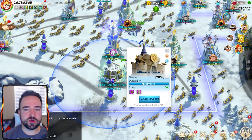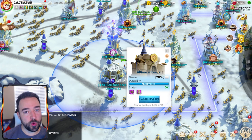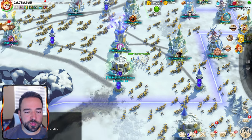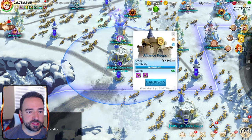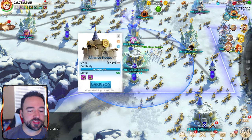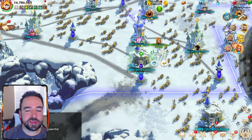In today's video I'll explain how good alliance keeps are and how to use them properly during war. Alliance keeps are pretty straightforward. You build them on territory and you can see the circle around them. Whatever march is garrisoned inside the keep will automatically attack any march in this area. Being in the keep gives you an advantage because you can't be targeted by cavalry, infantry, or other marches, so it will always be a one-on-one duel.